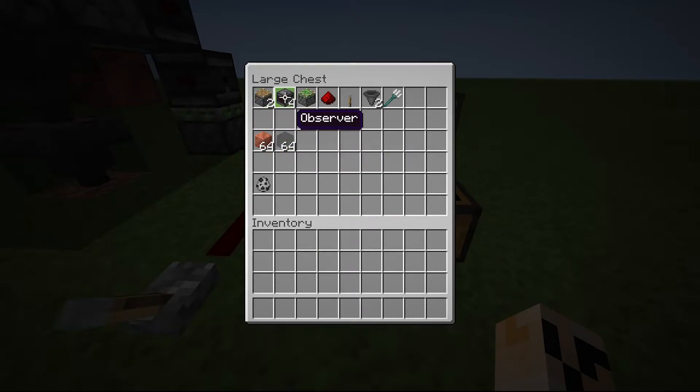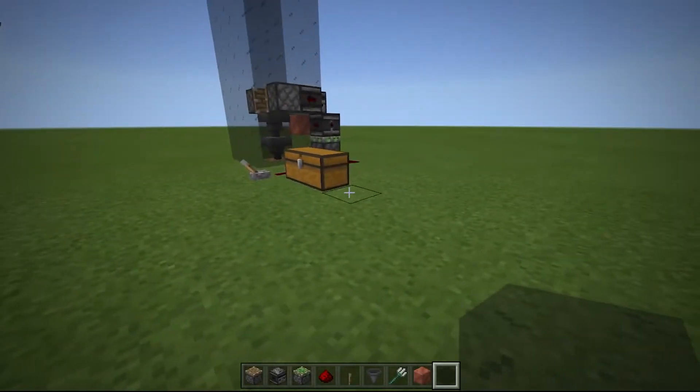Let me show you the items that are needed: two regular pistons, four observers, a sticky piston, just one redstone dust, a lever. We're going to use a couple hoppers for item movement, and of course the trident. I'm using glass as the tube so you can see what's going on, but obviously you can use whatever you want as the drop chute. And then a block of choice to put some redstone on. Let's grab all that and get to work.